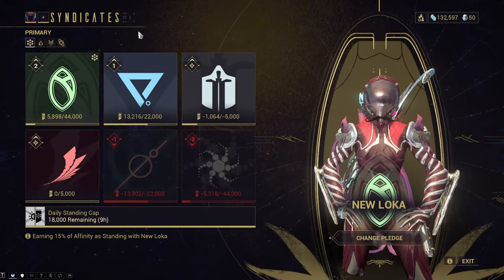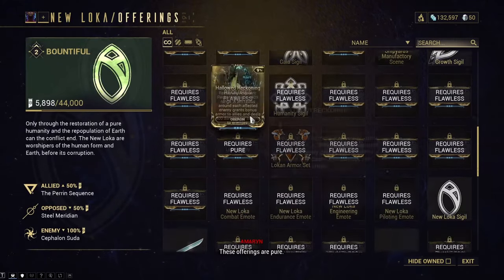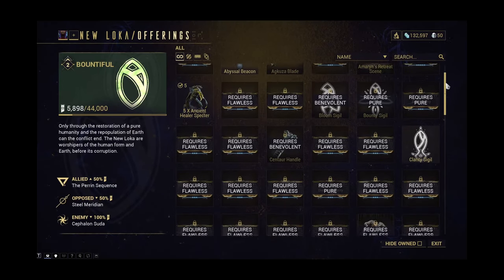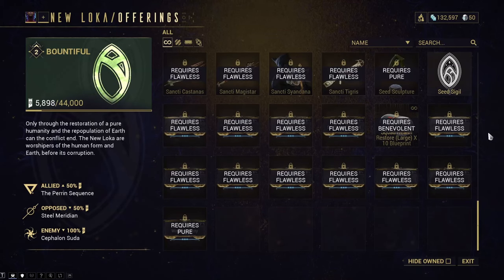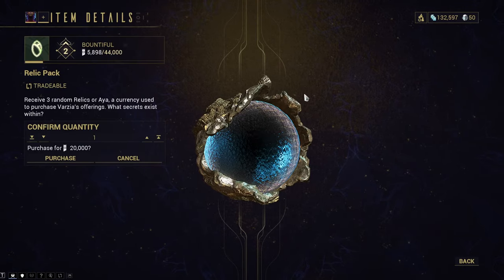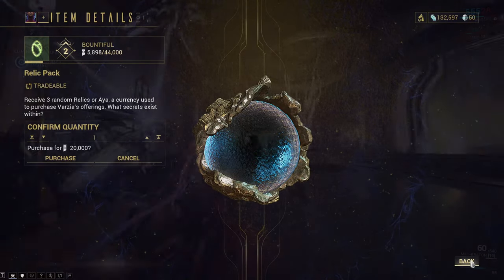Syndicates — don't ignore them. There is plenty of stuff that you will need from here, such as augments, weapons and cosmetics. I remember when I was starting, even my high MR friends were like, 'yeah, those syndicates are whatever,' because they didn't know any better. If you don't have enough resources for a rank up and you are at max capacity, don't waste that. Buy a relic pack or something until you get the desired resource.